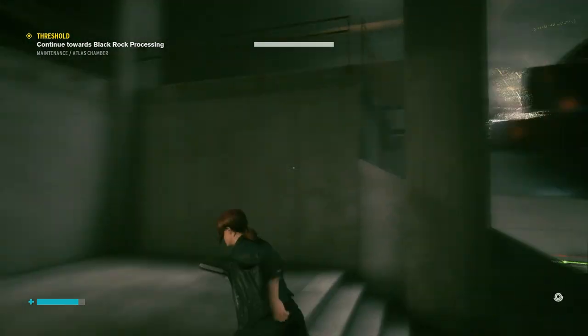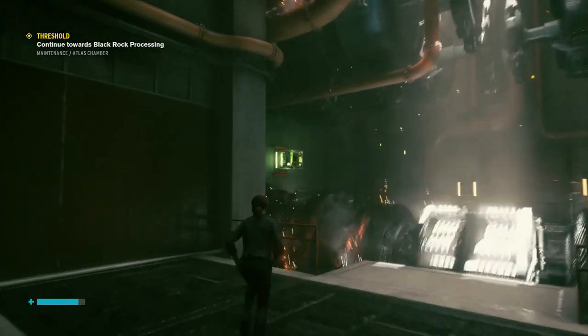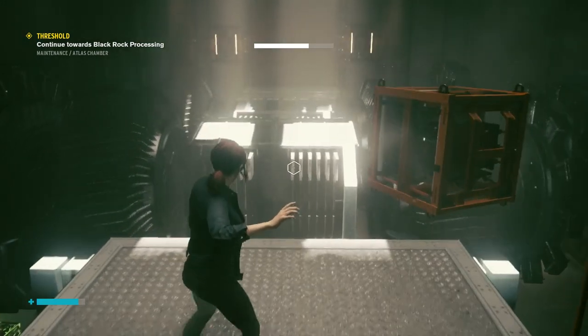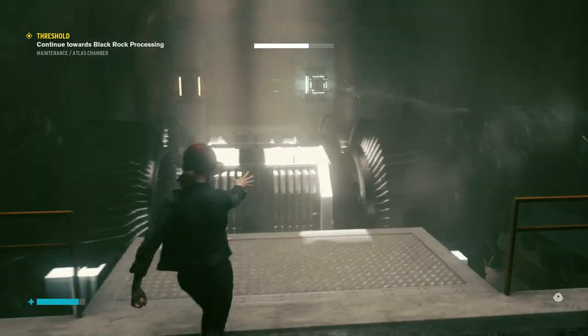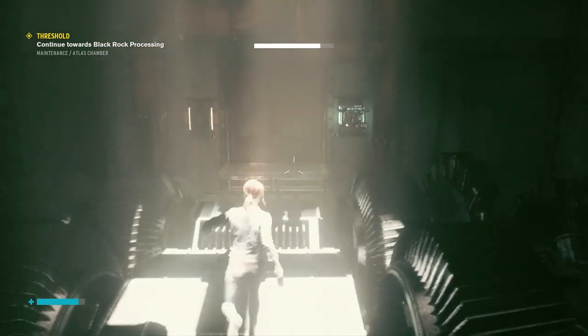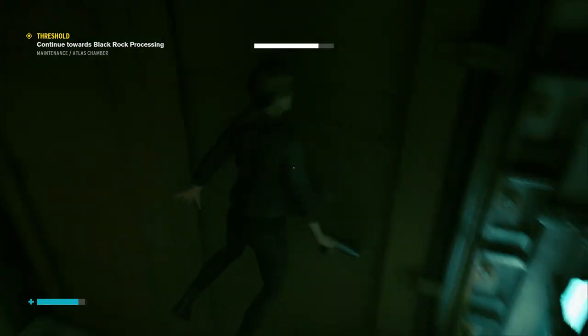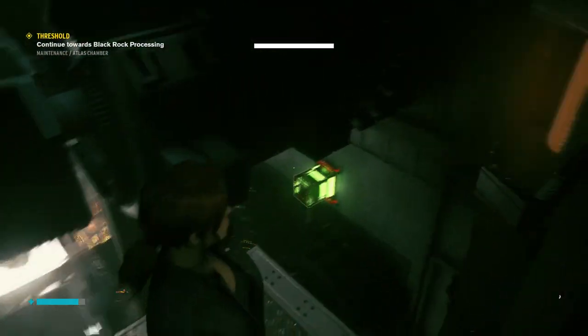Climb upstairs to the next level. Remove the battery from the left to stop the mechanism and place it in the socket at the end. Jump across and take the battery from downstairs and place it on the other available socket so that the door opens.